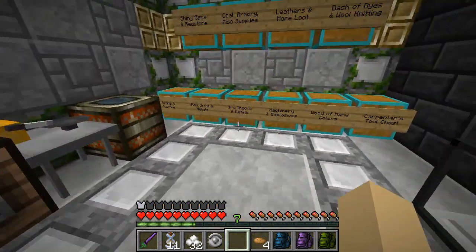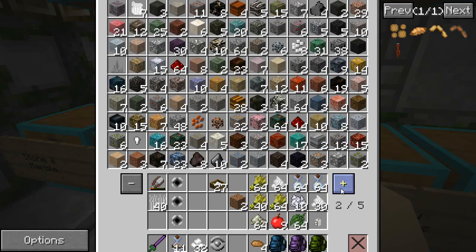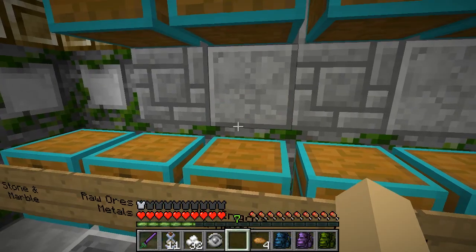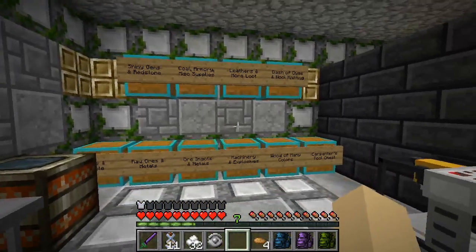But thanks to those amazing diamond chests back there, we are actually able to store so much stuff, which is so nice. Especially when you start looking at all the rock hounding ores that we have — there's just so much stuff. I can't imagine trying to put these all in double chests; that would take up so much space.